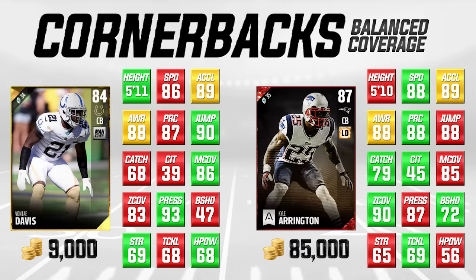You combine him with Jonathan Joseph, throw in a William Gay for blitzes, throw in some of these other guys for situational downs, and you're talking about having a very nice set of cornerbacks on your team for like 20,000 coins total. Vontae Davis does have some areas where he's not good — block shedding, he's pretty much complete trash for whatever reason. But he has great attributes where it really counts. His zone coverage is pretty low at only an 83, so if you are using Vontae Davis, I recommend manning him up as often as you can to take advantage of his better coverage attribute. Even if you have to use him in zone coverage, 83 isn't horrendous — it's just not great.